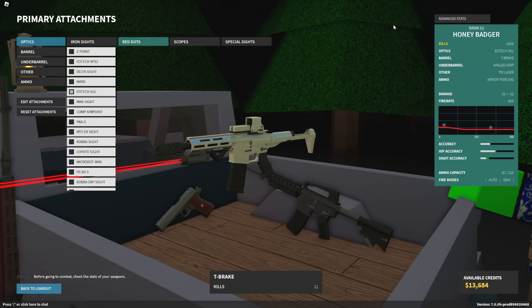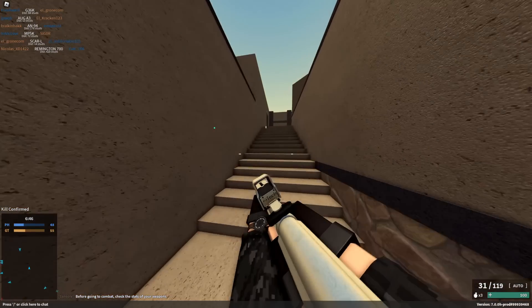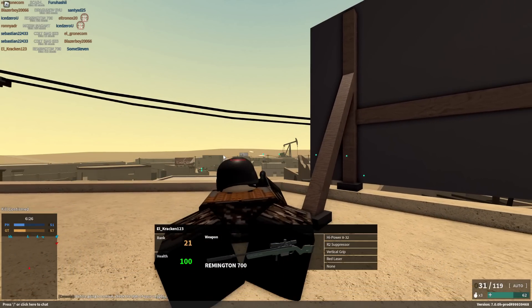I'm going to guess 1.0 torso multiplier and 1.4 headshot multiplier. Yeah, it's very standard. Honestly, depending on the category, you can kind of tell what the multipliers are going to be, but it's still not bad. You're talking a little bit over 46 damage or so with a headshot up close — that's pretty good.